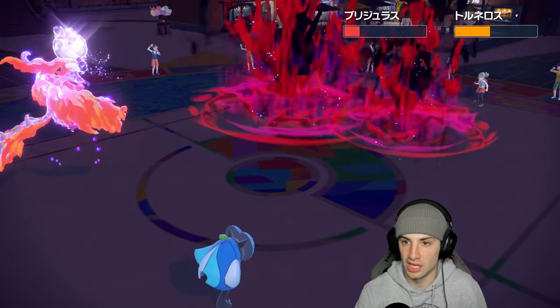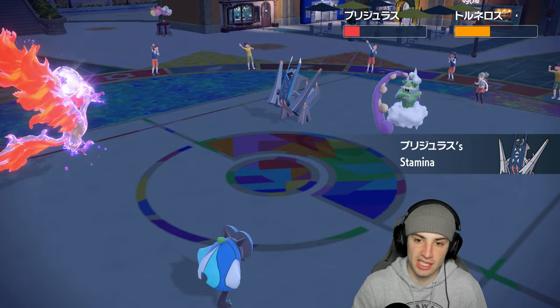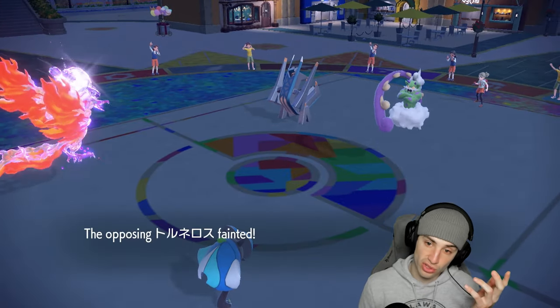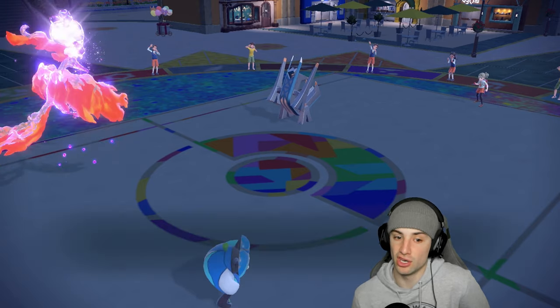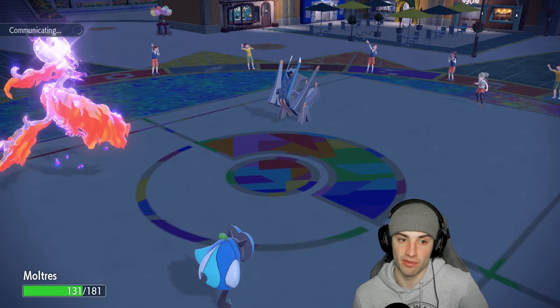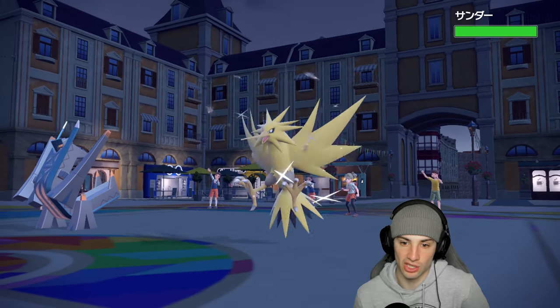Solid damage going out. Archaludon gets another Stamina boost. Ivy Cudgel flies through and KOs Tornadus. Archaludon doesn't have Protect, which is huge since we only have one more turn of Tailwind. Archaludon goes for Body Press, which we soak well thanks to the Terra type. Terastallize worked perfectly.